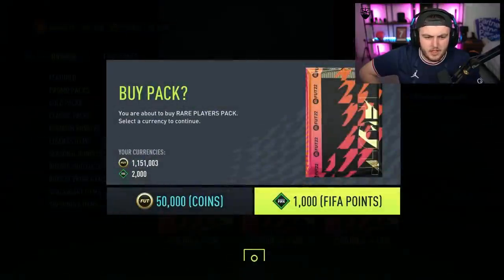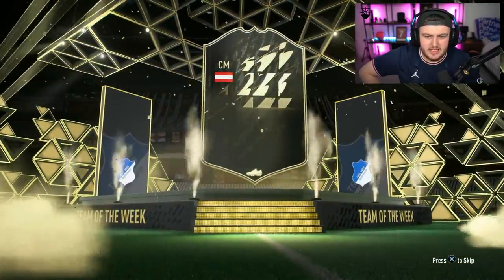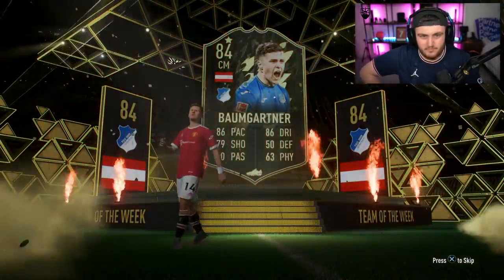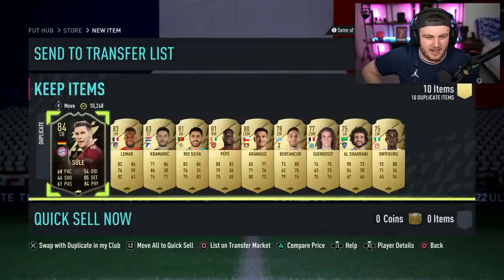Two more left — come on EA, sort us out please. Give us Ronaldo, why not? Another inform walkout — it's going to be Austrian centre mid. It's going to be Bumgarner. Nice, not bad — we'll take that. And Shule in the same pack — that's a pretty good pack. I think informs are still worth a little bit.